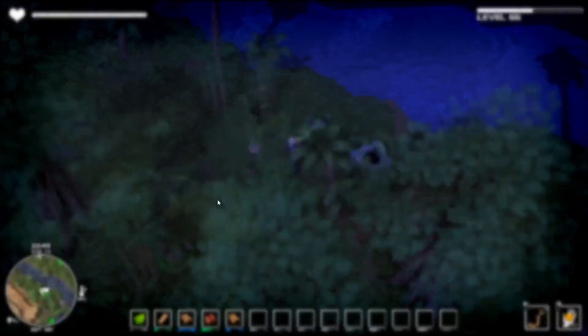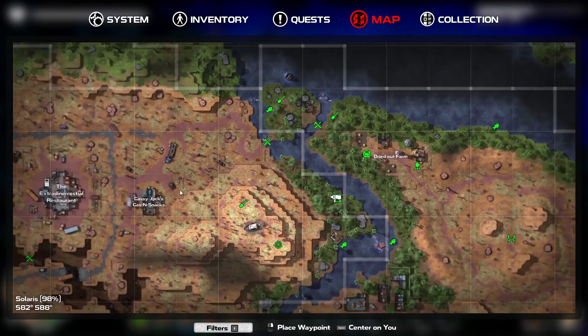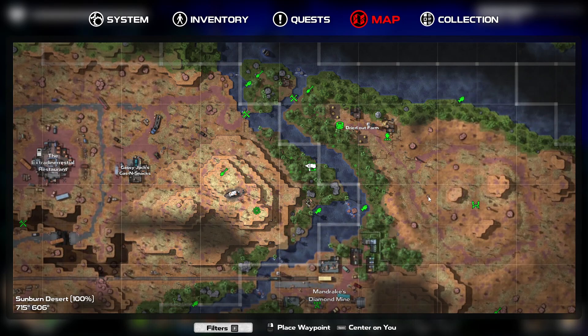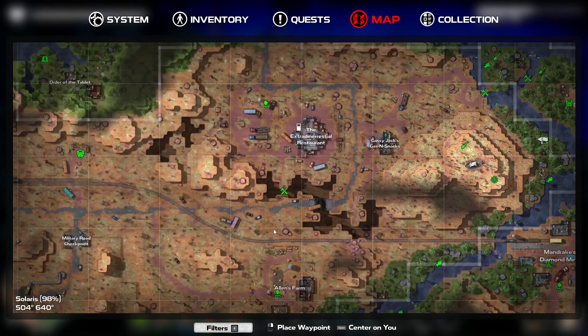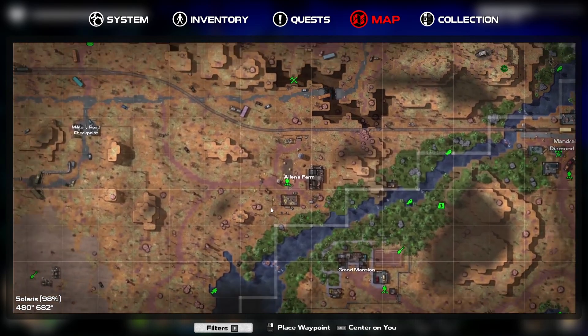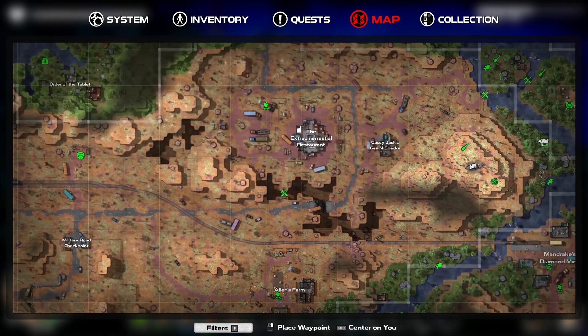That's good — right, so that should be 98%. I'm still missing something, I can't see anything else there. Now it's 100% so we're obviously missing something in another area. Let me check the map and see what it is — there's obviously a fishing spot or a buried treasure or something.